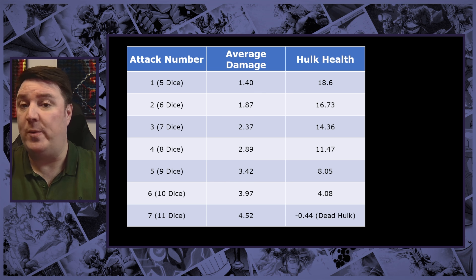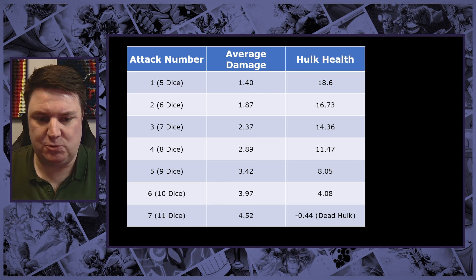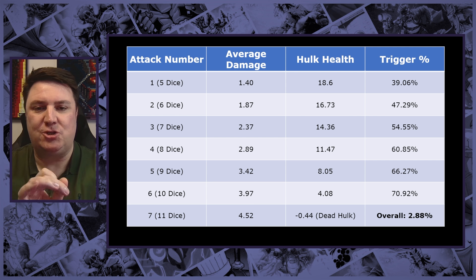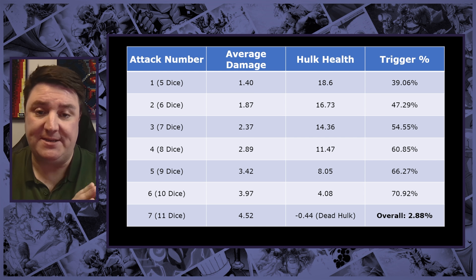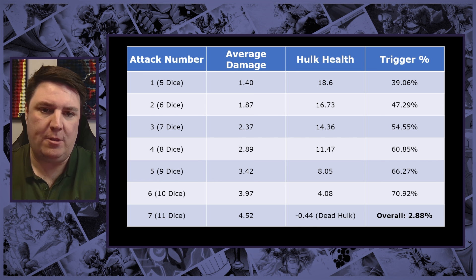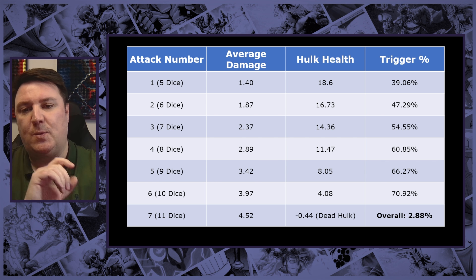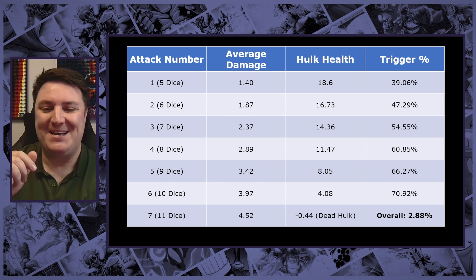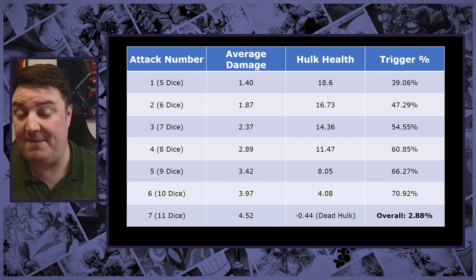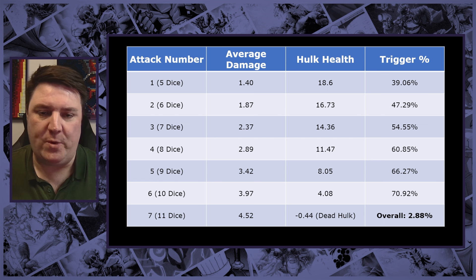So we know seven attacks are needed. However, there is one other thing to consider — the percentage chance of this happening. The trigger percentage on only five dice was 39%, so more than a third of the time on that first attack you're going to get the trigger. Then it gets easier: 47%, 54%. But the way probability works means that when you multiply all of those together it gets infinitely harder to achieve everything. Overall, we had a 2.88% chance of this happening — pretty low, to say the least.